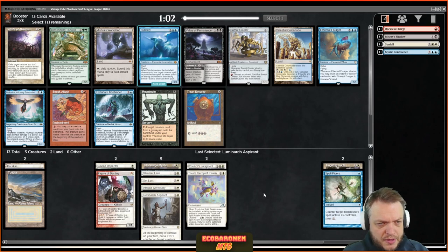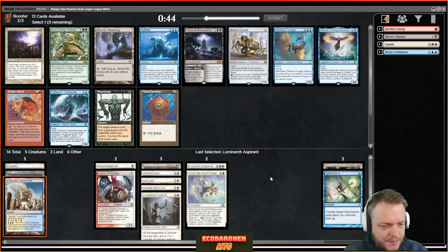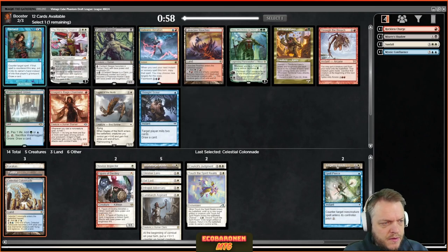We have Celestial Colonnade — not bad — and Winds of Abandon. This could be a case where the blue fixing is worth taking, but Winds of Abandon is reasonable against some decks and not something I'd be sad about not having. Then there's Wandering Emperor or Remand — again a question of whether I want to spend more picks on fixing.